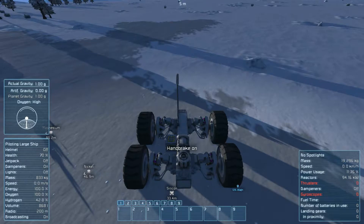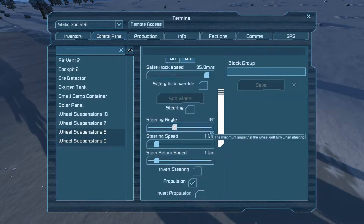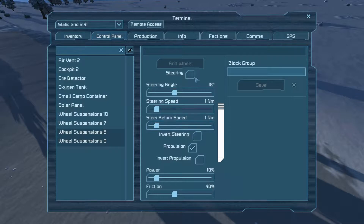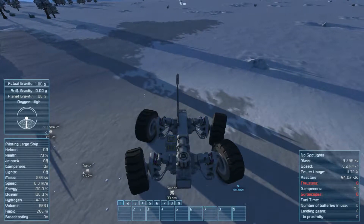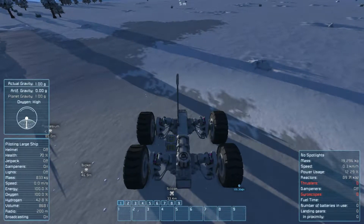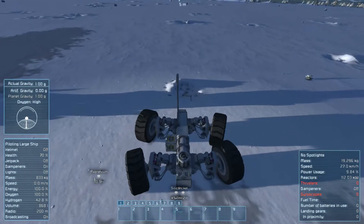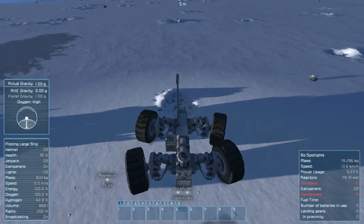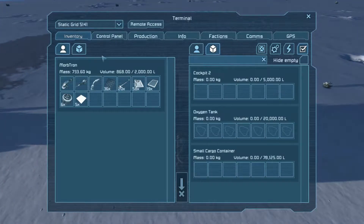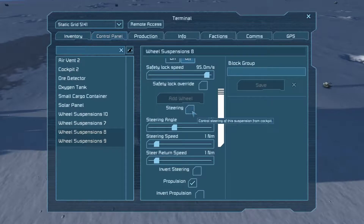Handbrake on. Control panel — I believe it's these two wheels. Steering. Handbrake's on again. Okay, so now it turns a little bit better. Or not — I think the wheels are actually hitting each other. Control panel, wheels seven and eight. No steering for you.